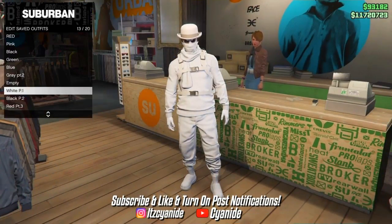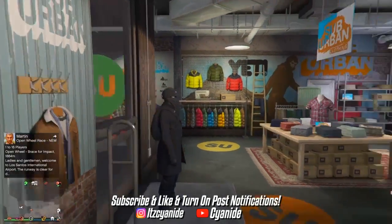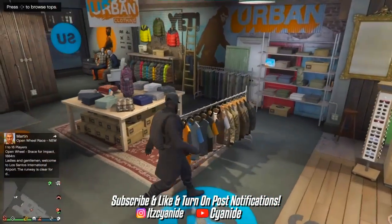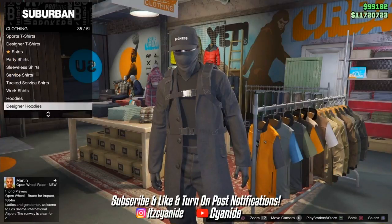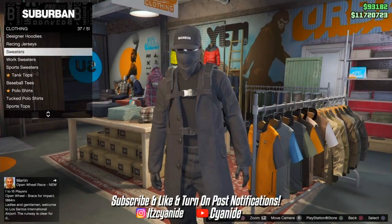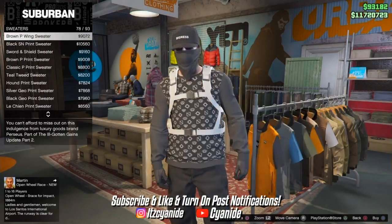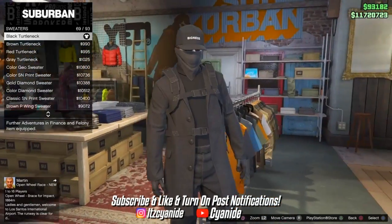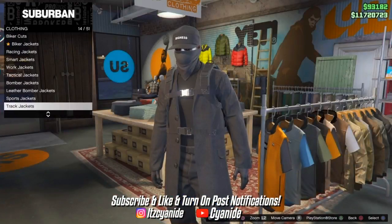Now we're going to work on the third outfit — the dark black one. For this you'll need the black joggers. Go over to the top section, scroll down until you see sweaters, then scroll all the way down and back up until you see number 69, the black turtleneck. Go ahead and purchase that.